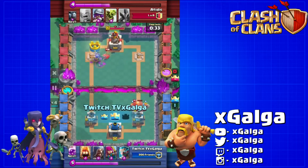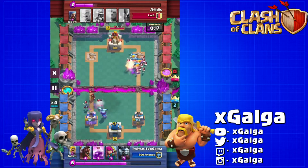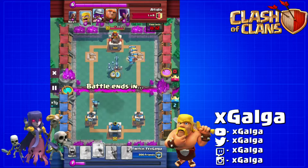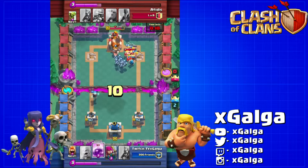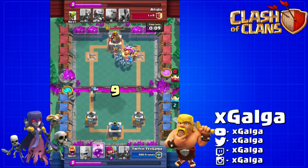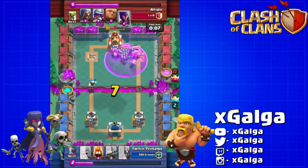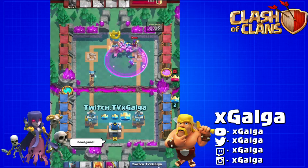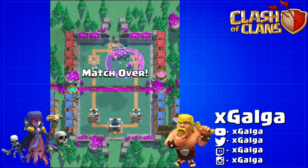Then you can see here as we take out the one tower on the left, we've got some barbs and another wizard coming in. He's gonna skeleton army that, I drop off a hog rider and some five elixir minions. He counters with barbs, I rage up that entire group of troops with eight seconds left — they manage to take the entire tower, the crown tower down in only two seconds. That's just a great example of how well rage can really affect a game.